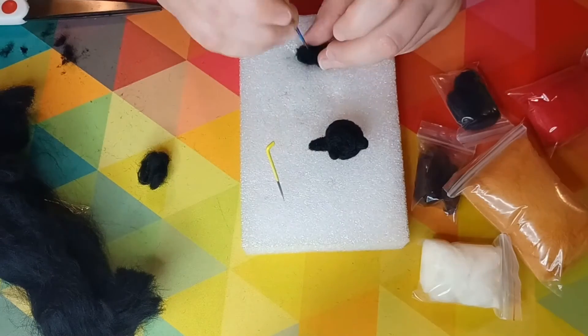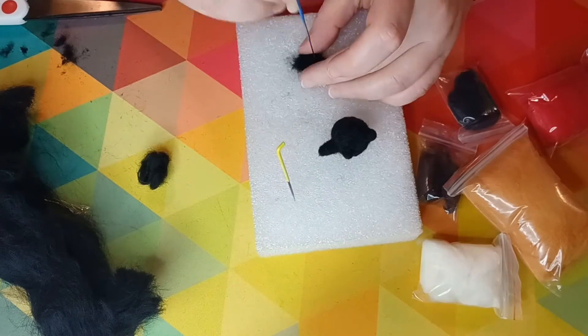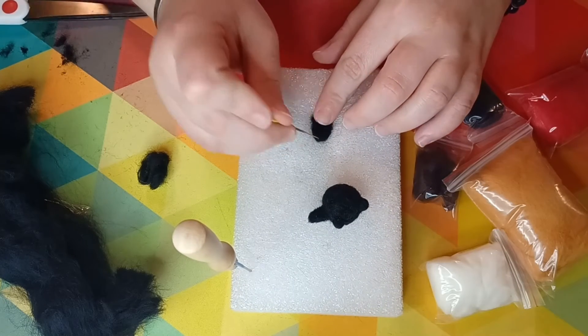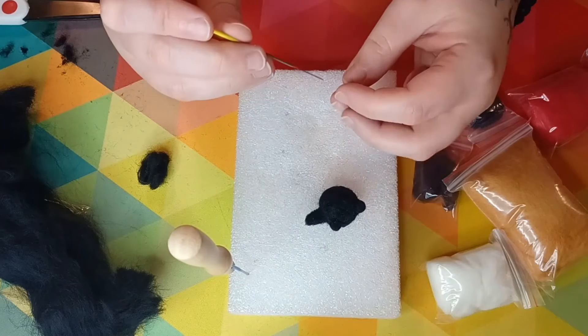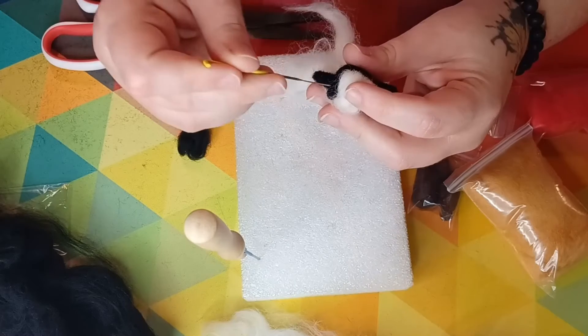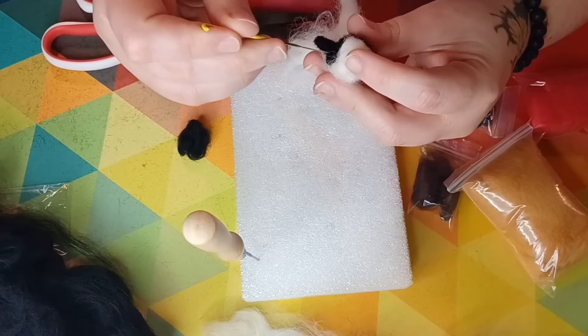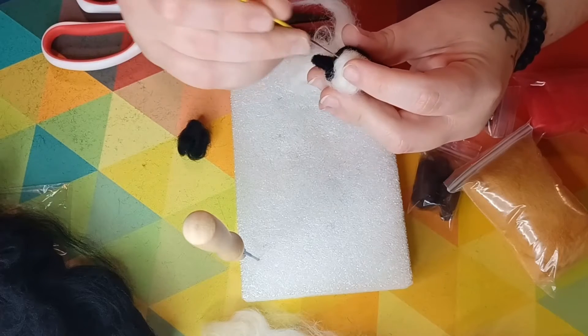As you can see, we have summoned our dark powers here because that doesn't look like an ear — but it will. Look at that, now it's an ear. I had to sacrifice one of the cats to make that happen, but it did. And now we have some luscious gorgeous flowing locks.